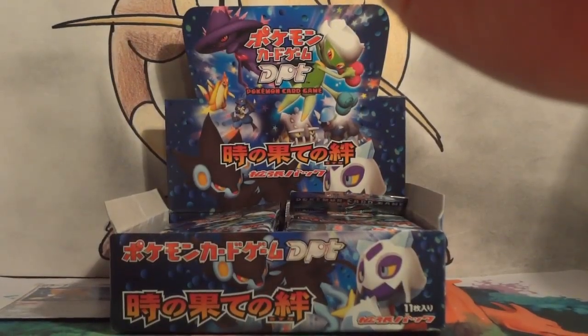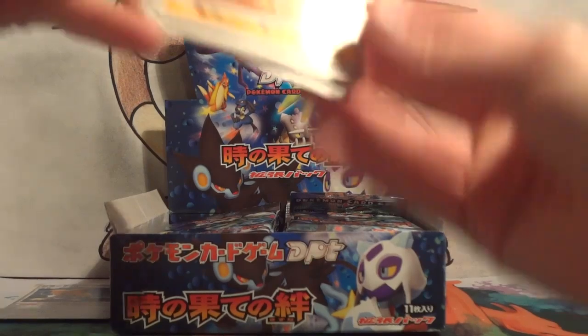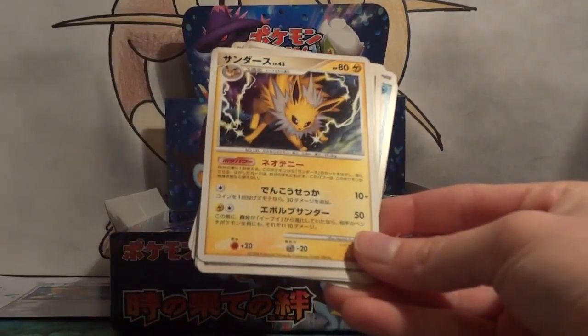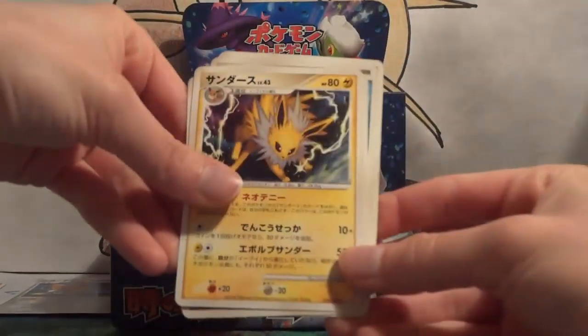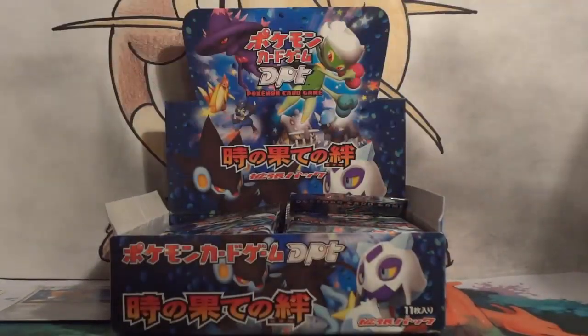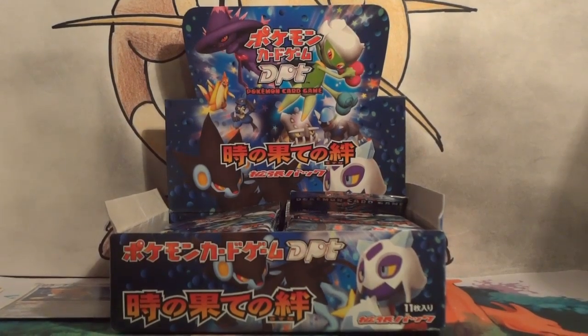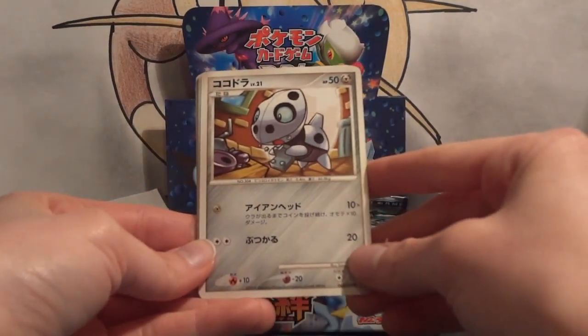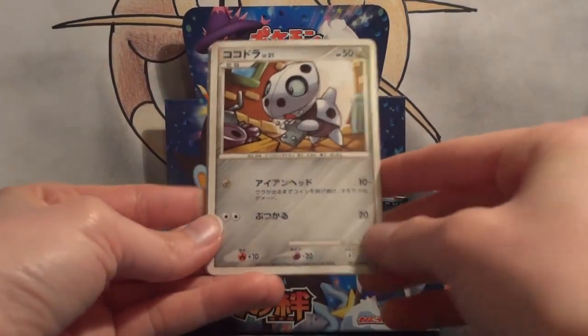So maybe there's — whoa — there's two rares. Hippowdon is a rare, and Jolteon is a rare. And then there's one uncommon and then some commons. Wow, these packs are going to be kind of exciting if there's a holo and two rares in every pack.